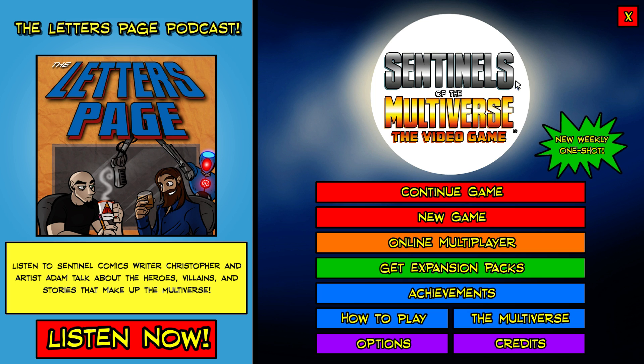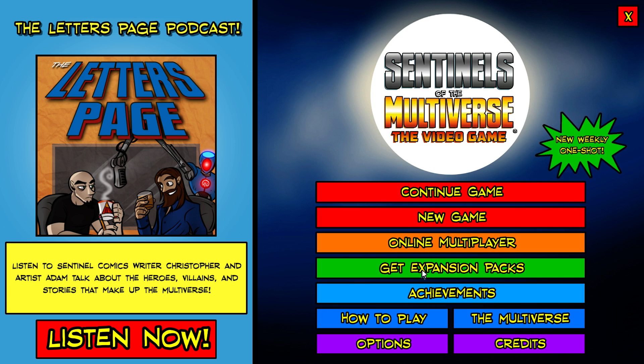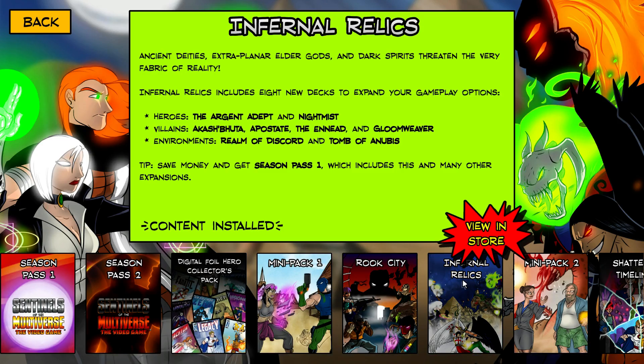Unlike other card games, it's not a deck-building card game. Instead, each hero has their own custom little deck of powers that all work in different and interesting ways. You're cooperatively trying to take out the villain while also fighting in some sort of environment. This digital version, just like the real-life version, has a bunch of expansions that add extra heroes, extra villains, and so on.